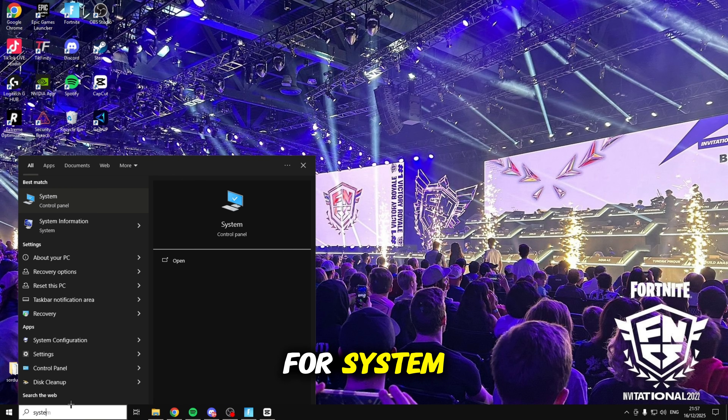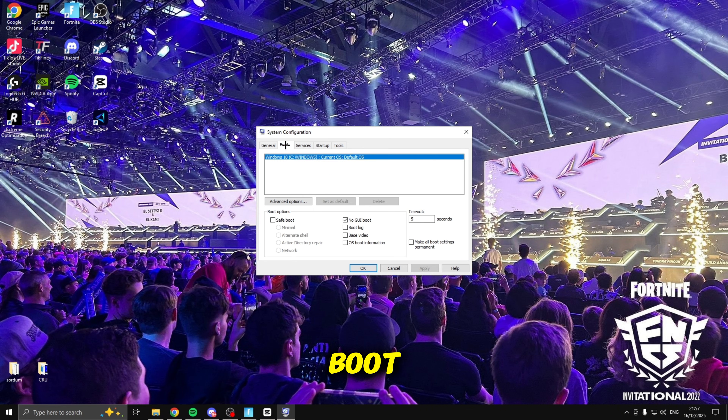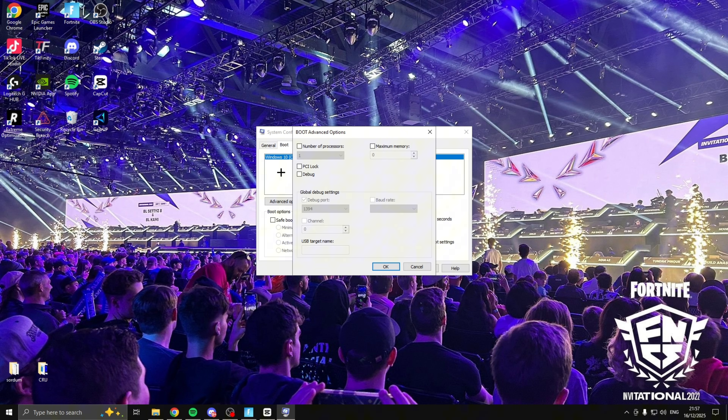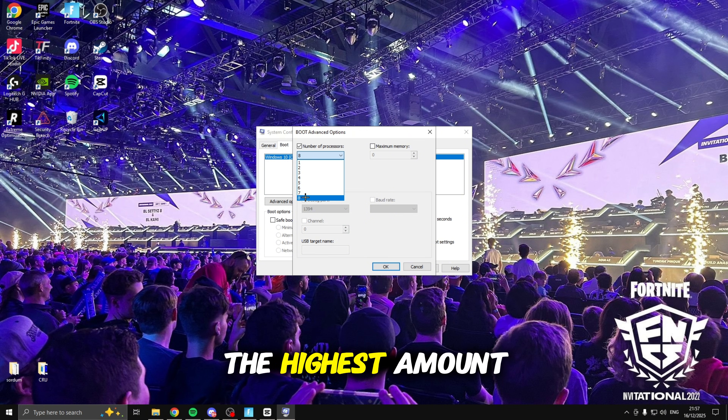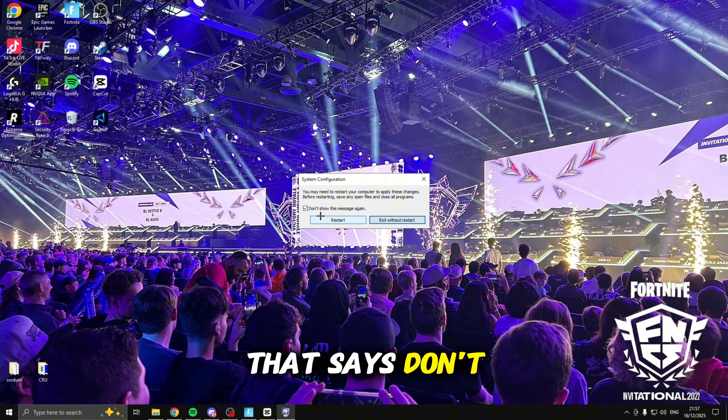The next tweak is searching for system and opening up system configuration. Head over to boot, put a tick in no GUI boot, set the timeout to five or three seconds, then click on advanced options, click on number of processors, tick the box and select the maximum amount — mine has eight, yours might have 16, 32, or 24. Just select the highest amount, click OK, click apply, click OK again, tick the box that says don't show this message again, and exit without restart as we restart our PC at the end of the video.